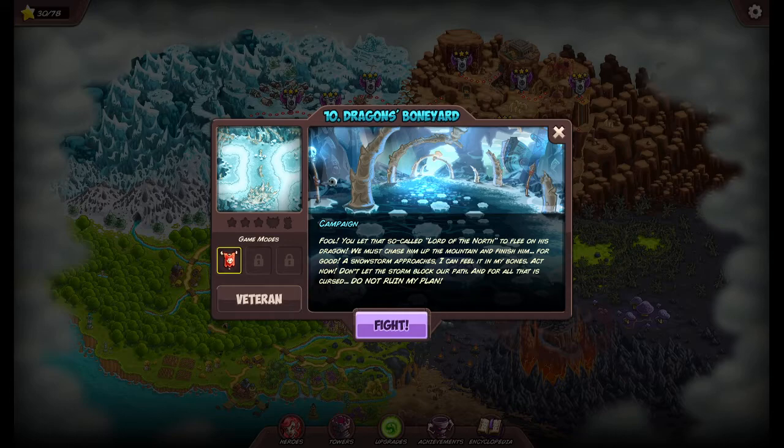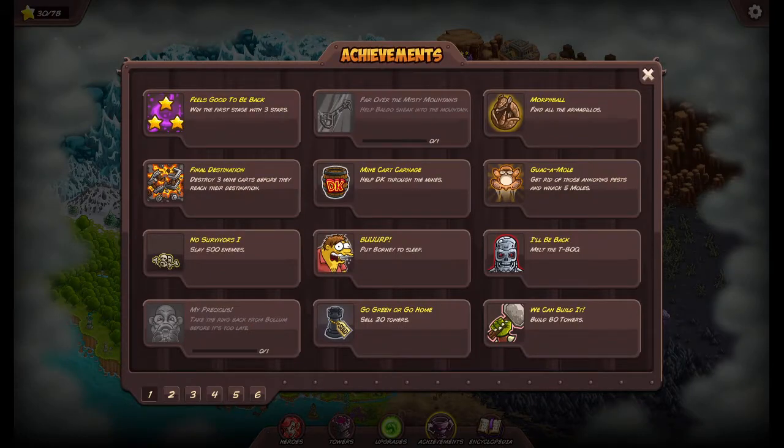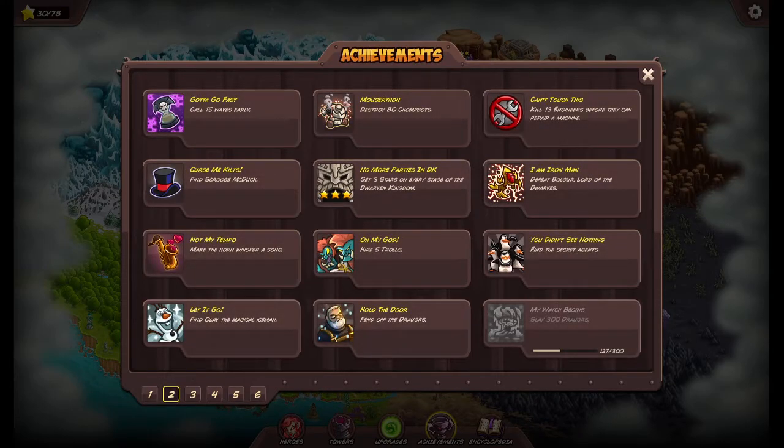The Lord of the North is playing on his dragon — we need to stop him. So we'll stop him next time. Although I'm curious real fast — help Baldur sneak into the mountain, we haven't done that yet. Take the ring back from Balm before it's too late. Almost got a full page — 300 Draugr.